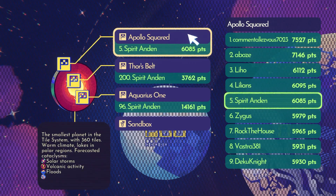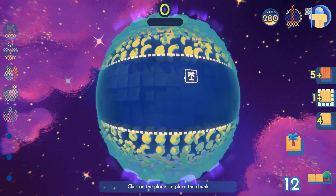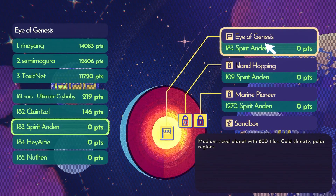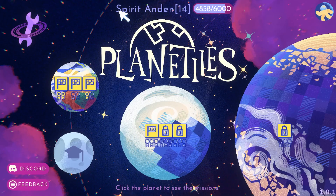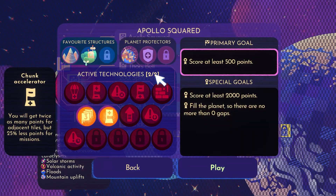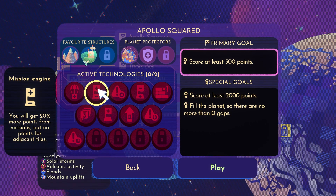If I show you another map quickly - this one goes all the way around the planet. This one is way more interesting to play, I like this map. And this other one I haven't even touched yet - it's quite big and will be very interesting to play on. You can also play the tutorial if you want to learn the game. There's also an overall account level that unlocks new technologies. We can have two active at a time - three more chunks at the start, or 20% more points from missions but no points from adjacent tiles. That's another way to maximize your points.